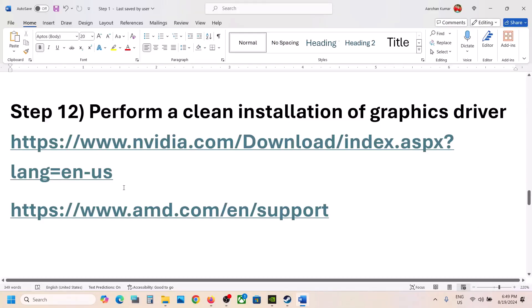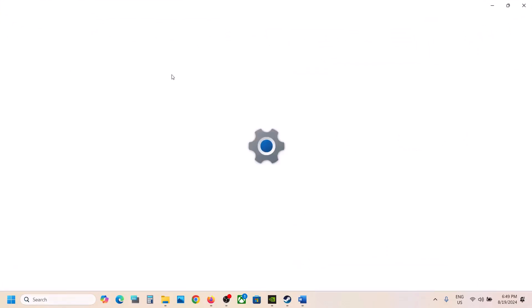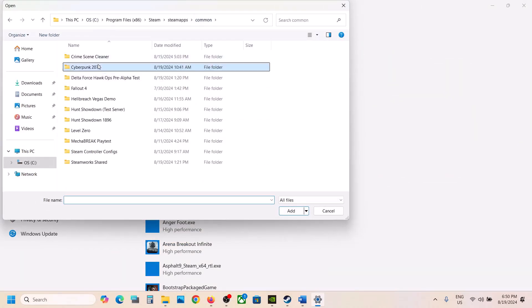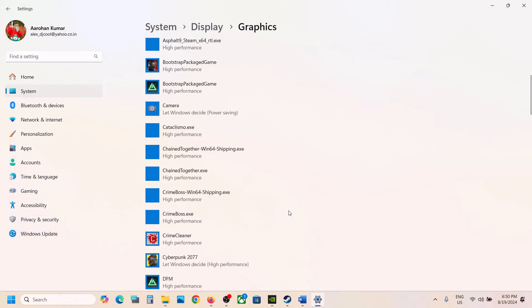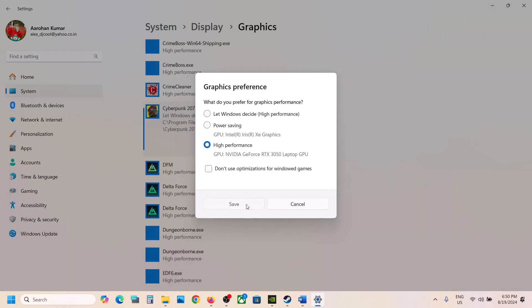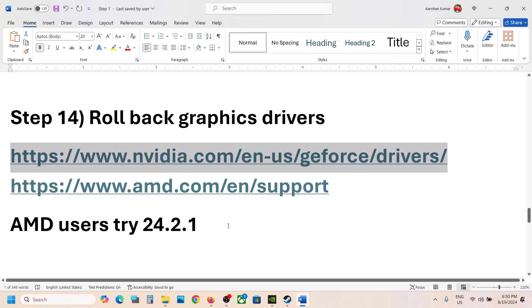The next step is to run the game on the dedicated graphics card. Type 'Graphics Settings' in the Windows search box and go to Graphics Settings. Click Browse, go to the game installation folder, open the game folder, open bin, x64, and select the exe file. Click Add. Once the game is added, click on Options and select High Performance. Click Save, launch the game, and check.